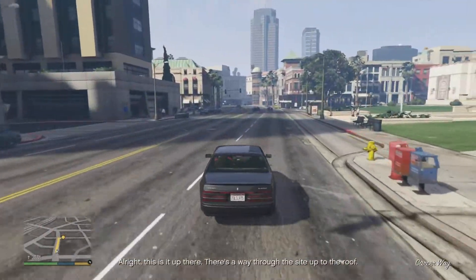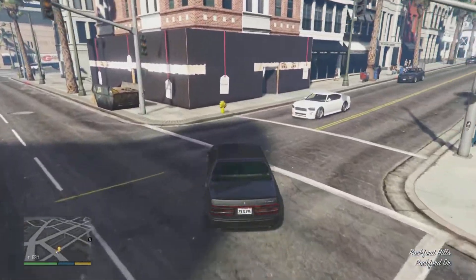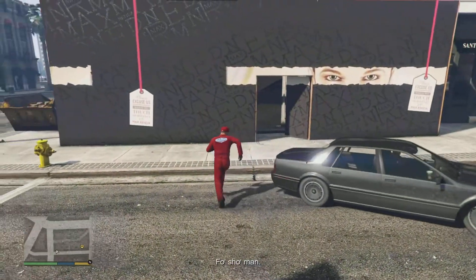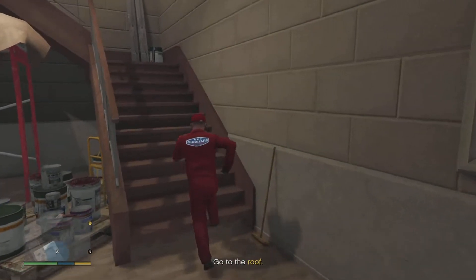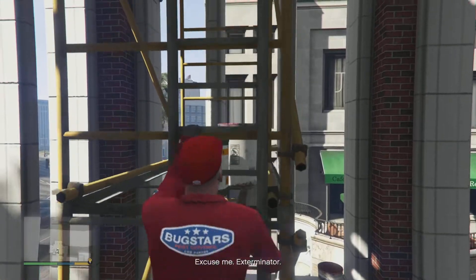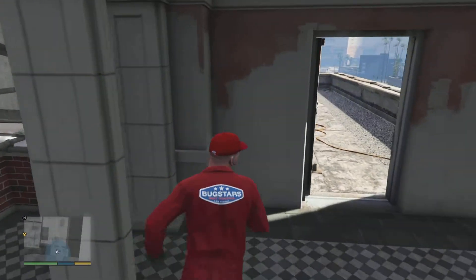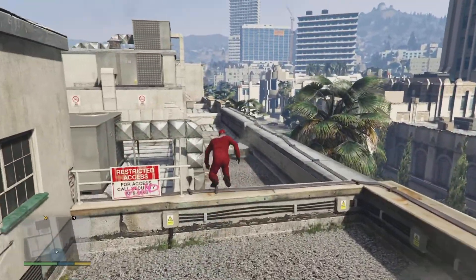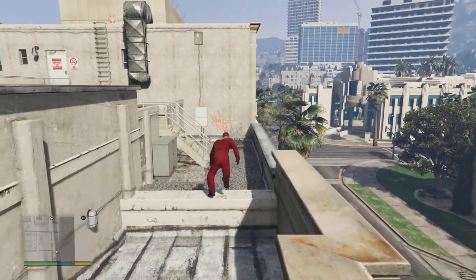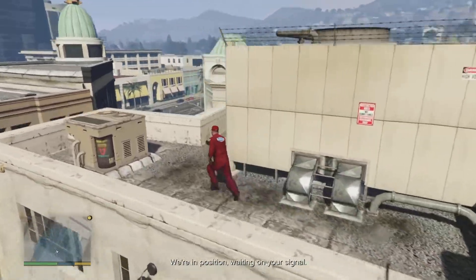Alright, this is it up there. There's a way through the site, up to the roof. Man, we went over this. I'm cool. Alright, when the gas is in the ventilation system, give us the word. For sure, man, I got it. Excuse me! Exterminator! Hey, there ain't no one around. That suits us. Come on, get up to the roof. Almost there. We're in position, waiting on your signal. Just gotta get where I can throw this.